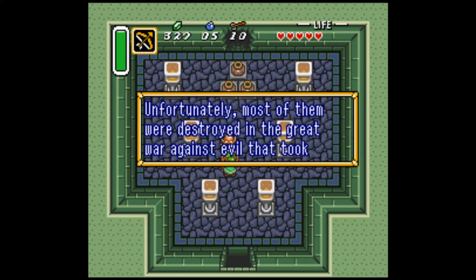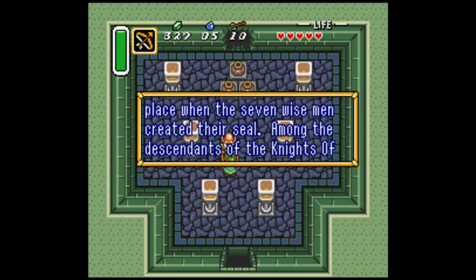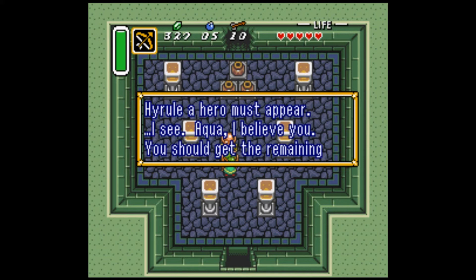'These knights of Hyrule were also the guardians of the Pendant of Courage. Unfortunately, most of them were destroyed in the great war against evil that took place when the seven wise men created their seal. Among the descendants of the knights of Hyrule, the hero must appear.'